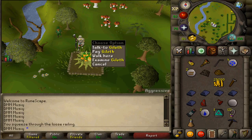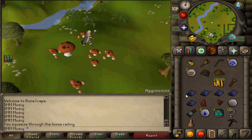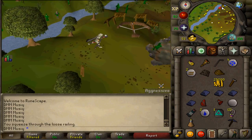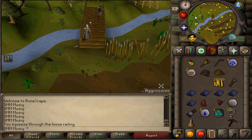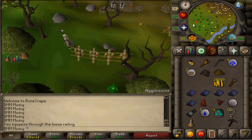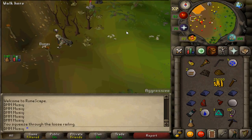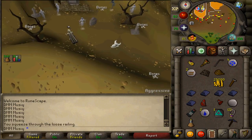After planting your palm tree sapling and paying Gileth, go north, cross the bridge over the river, then head west. Maybe drink a Stamina Potion — this will be one of the longest distances you'll run during this guide. Keep going west until you see the Hunter sign and the ghosts, then go to the Red Salamanders.